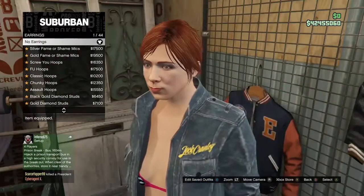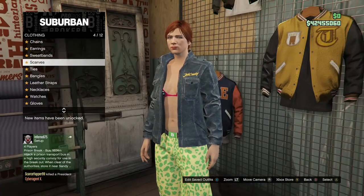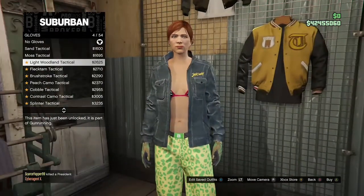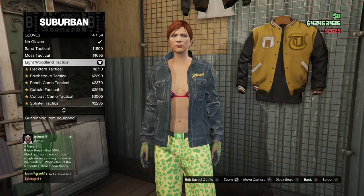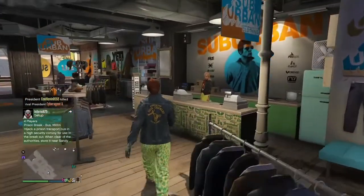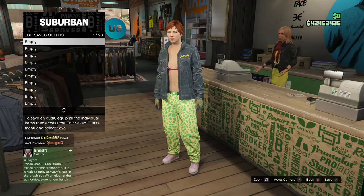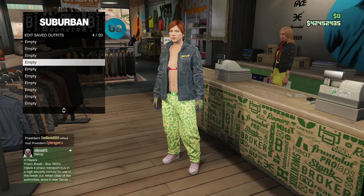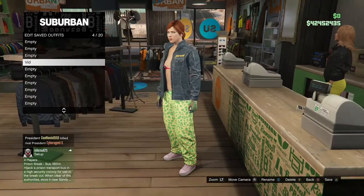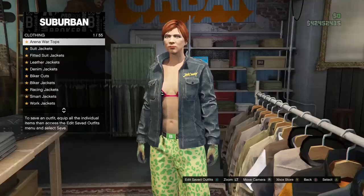After buying the sneakers, go to Accessories, go to Gloves, and buy the Light Woodland Tactical gloves. Also go to the earrings section under Accessories and take off any earrings your character has on, because some female characters have earrings on by default. After buying the gloves, go ahead and save this outfit in a slot that your main character does not have their important outfit saved in.